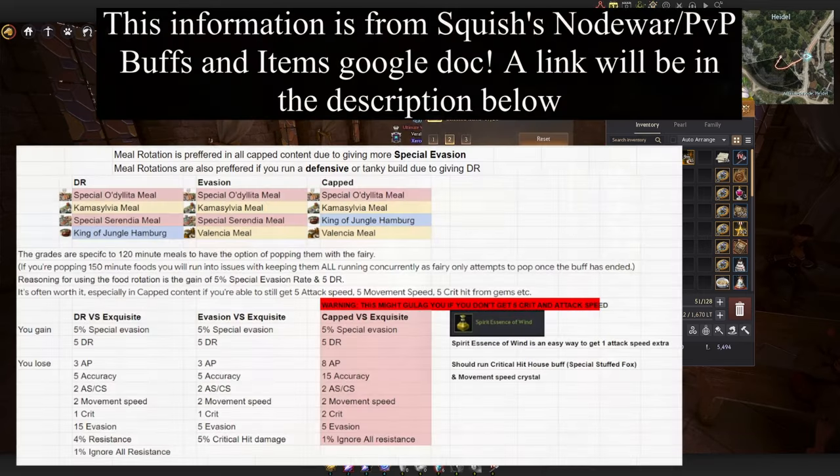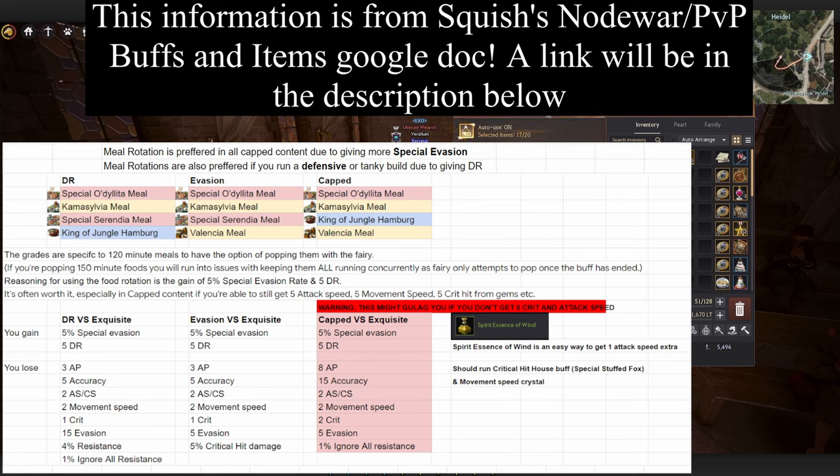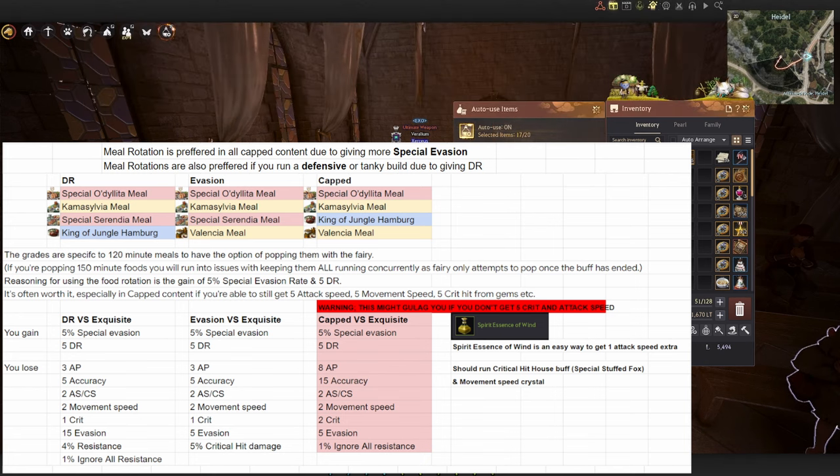On the capped edition of the four food rotation, you lose out on 8 AP, 15 accuracy, 2 attack speed and casting speed, 2 movement speed, 2 crit, 5 evasion, and 1% ignore all resistance compared to Exquisite Cron Meal. Generally speaking, the 8 AP, 15 accuracy, 5 evasion, and 1% ignore all resistance are virtually worthless on capped content — you hit those stats pretty easily.